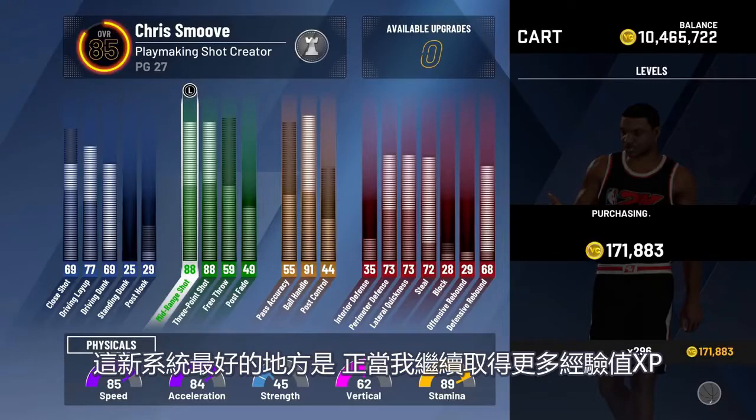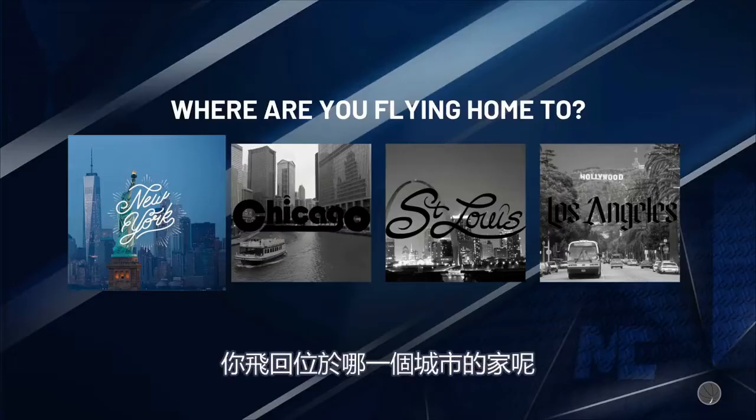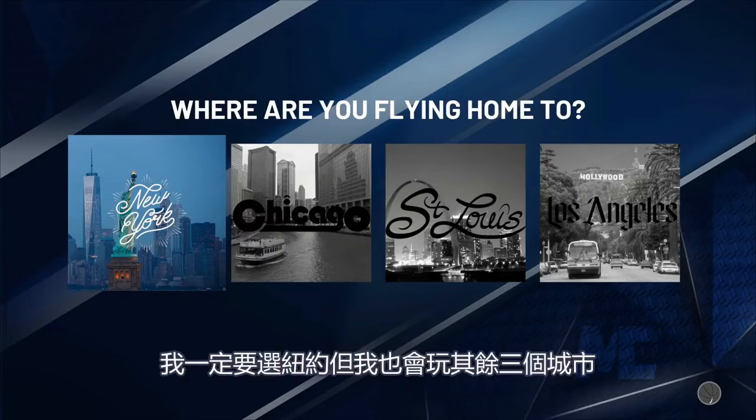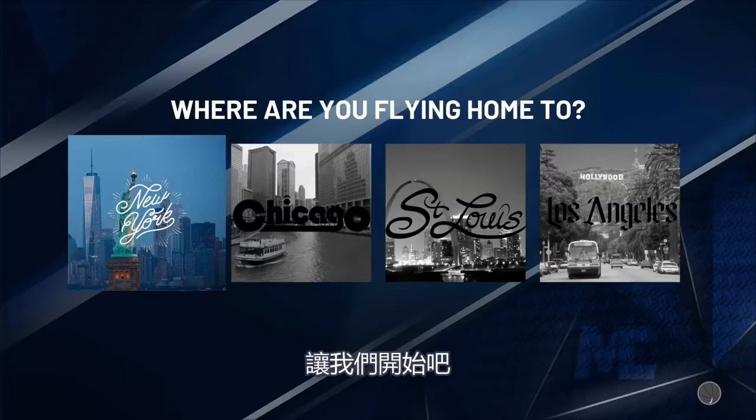The beauty of this new system is as I continue to get more XP, I get to decide again what I want to upgrade — they're not going to pick for me. I'm flying home to New York, but I'm also going to play through the other three cities, because there's a different player and a different court at each city. Let's get into it.